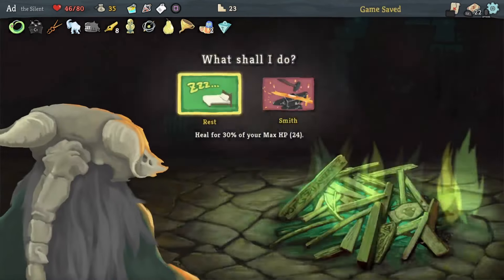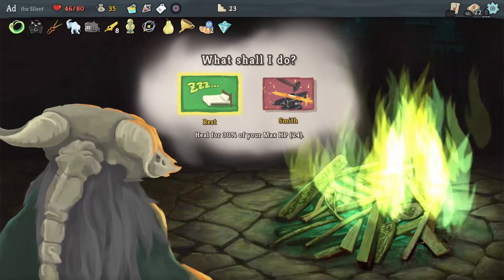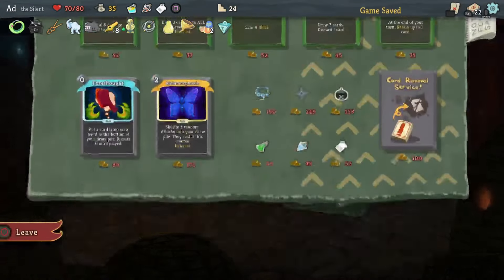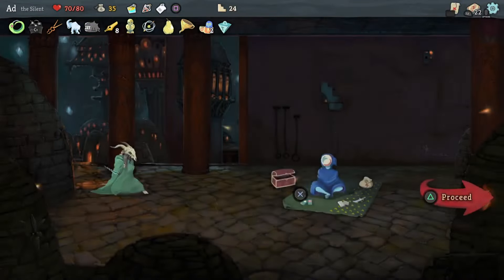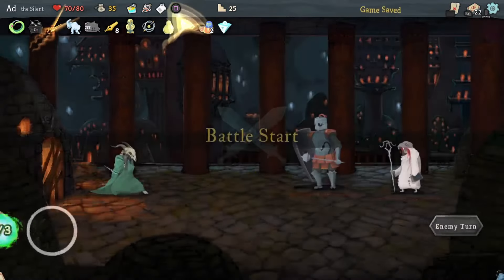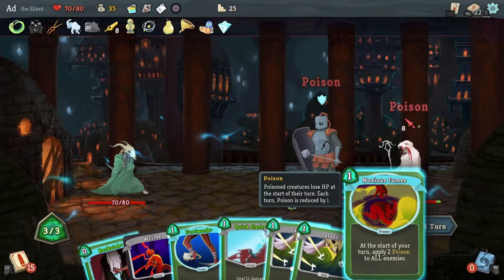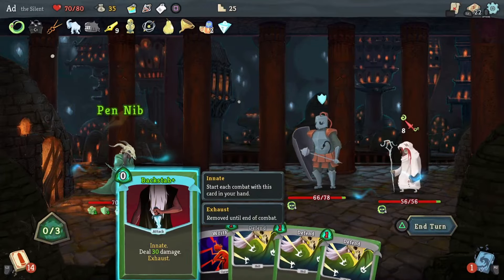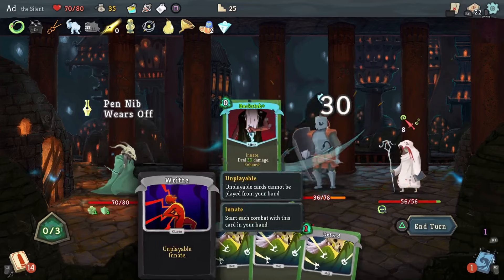I'm going to take this route because I actually want to heal right up. We're going to go in the shop even though we can't get anything — literally nothing available for the 35 gold we've got. So we'll do this fight. We're tooled up now — whole new setup that I'm very happy with. That's going to be 30 damage.